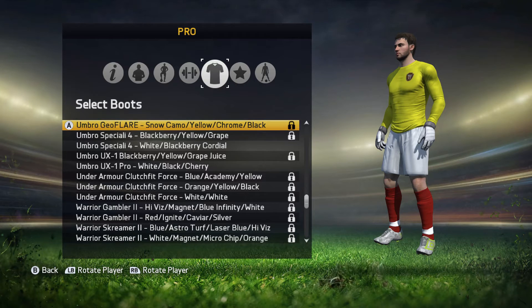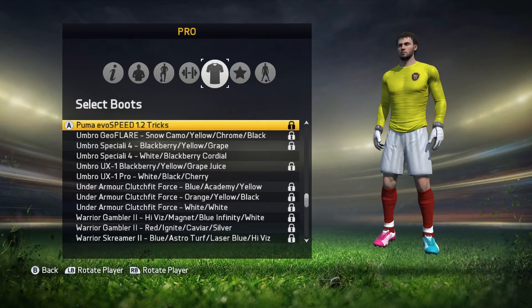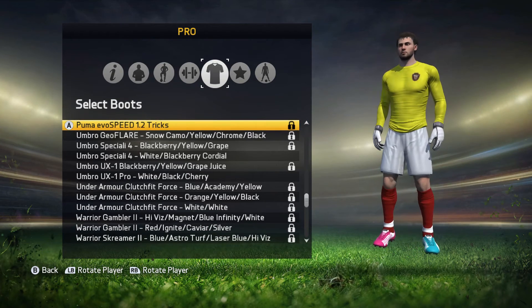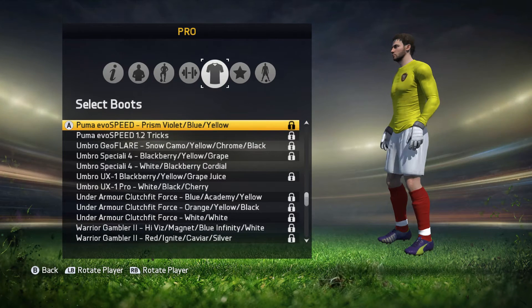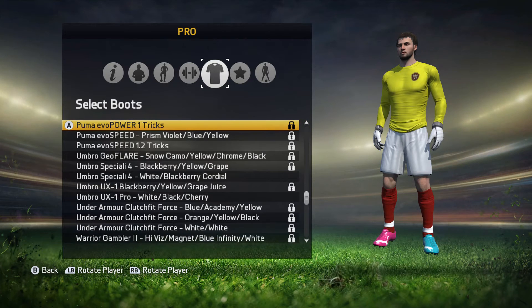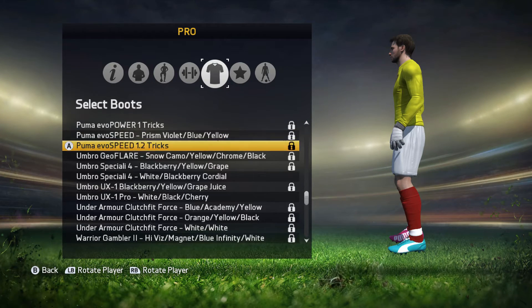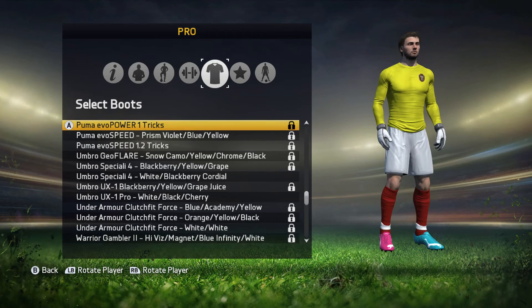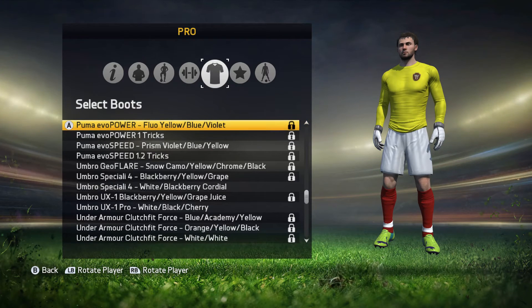Geo Flares snow camo — these are quite nice actually. Snow camo, yellow, chrome and black. The Puma Evo Speed 1.2 Tricks — I like these boots. These are like the boots Fabregas wears. Like one pink, one blue — I do like those. The Evo Speed: prism, violet, blue and yellow. The Evo Power 1 Tricks — these ones are just shiny and those ones aren't, and these have the Puma logo with the writing. Evo Power Fluo: yellow, blue and violet.